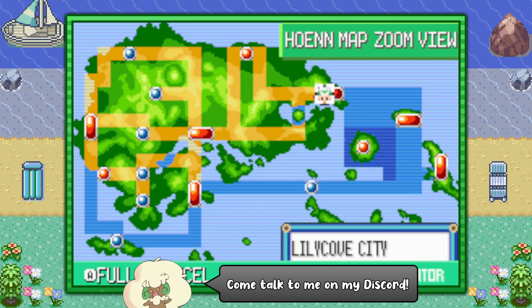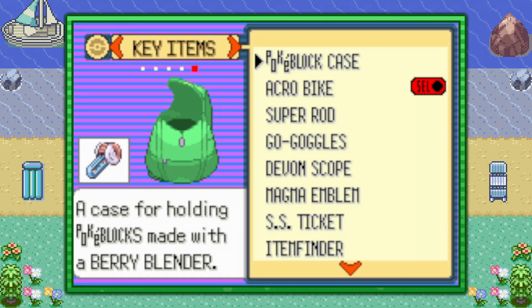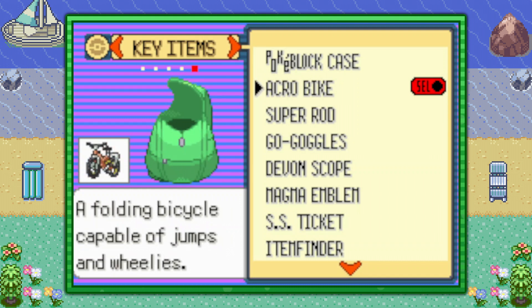You can start off by flying over to Lilycove City. You really only need two items. The first item is going to be the Pokeblock Case — if you don't have that, check the description for a link to the video guide, it'll show you where it's located. You're also going to need the Acrobike, so make sure you have the Acrobike and NOT the Mach Bike.